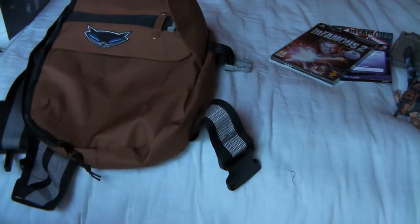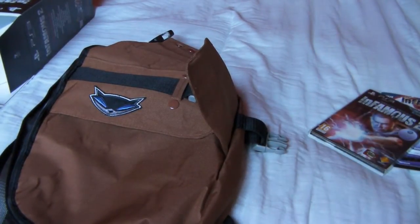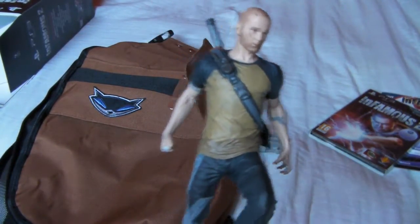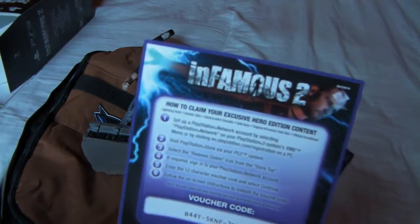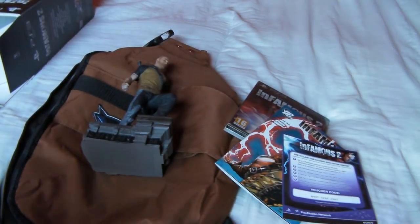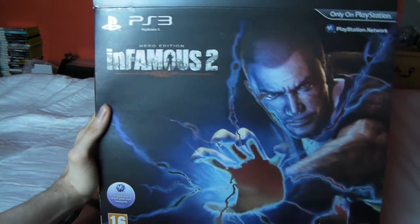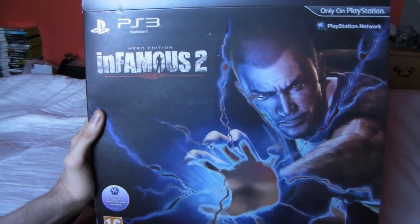That was the Infamous 2 Hero Edition. We have the bag, the Cole figure, the game, the comic, and the codes for the Uncharted beta, extra powers, a couple of extra skins, and the soundtrack. If you liked it please leave a rating, comment, and subscribe. I'll see you possibly tomorrow with the Duke Nukem Forever Balls of Steel Edition unboxing — if not tomorrow, definitely Friday.